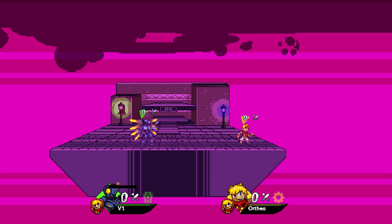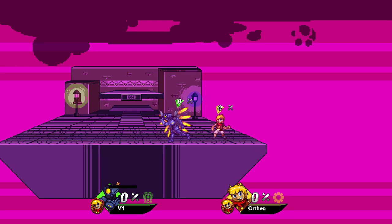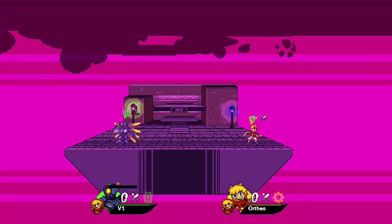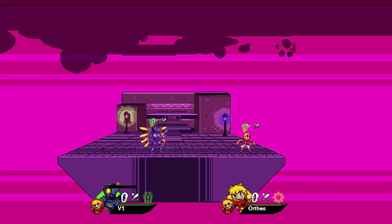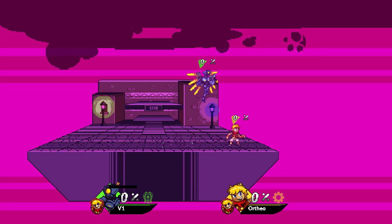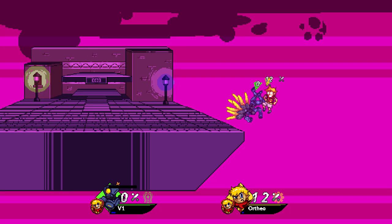First up is move cancelling. V1 has a plethora of moves that you can cancel at basically any moment. Moves such as down tilt you can cancel out of at any frame just by jumping. This allows V1 to chain moves together fluidly and maintain aggressive pressure on opponents. Another move that does this is forward air — once your forward air successfully lands, you can press any input and you will input that move.